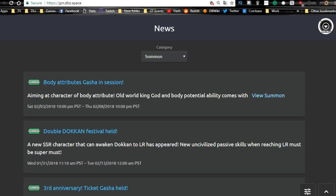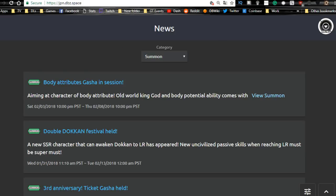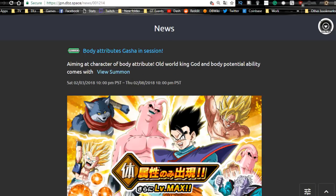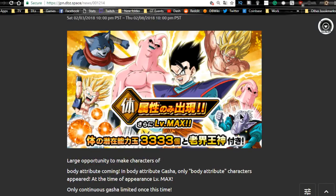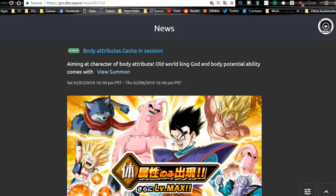Now moving over to the JP side of Dokkan Battle — thank you for sticking with me, I know these videos usually end at 20 minutes but I've been rambling a bit since I haven't done YouTube in a couple weeks. We'll go through this quickly. The physical banner available on JP — you get some potential orbs and an Elder Kai on it, which might be worth it. It has some good units including a relevant Gotenks, plus support units for a mono-physical support team. Not bad at all since you get Elder Kai and potential orbs along with a chance at an SSR physical unit. Runs until today.